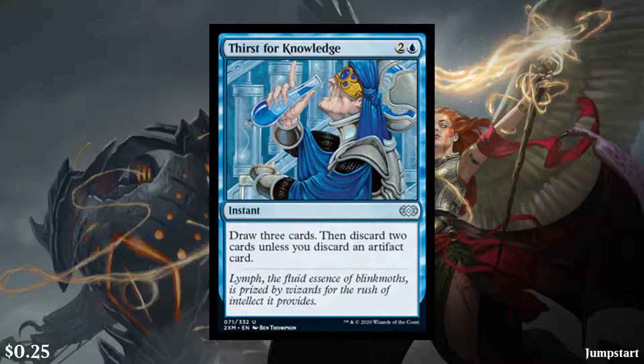Next, we have Thirst for Knowledge — another uncommon. It's a 3-cost blue instant: draw 3 cards, then discard 2 unless you discard an artifact. For those who don't know, this set was first conceived of as Artifact Masters, so there is a lot of artifact synergy, and this is just one example of that. It's an uncommon, so I can't really blame it for being worth 25 cents. It is a little weird to see it just reprinted in Jumpstart, although now it has different art — older art — so pretty cool.